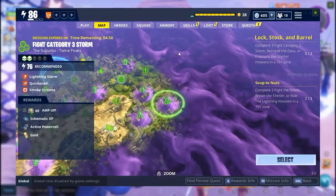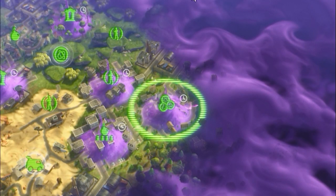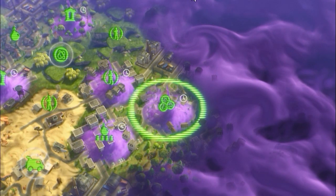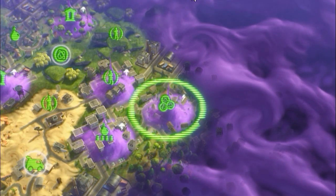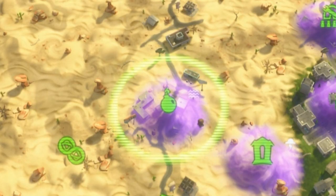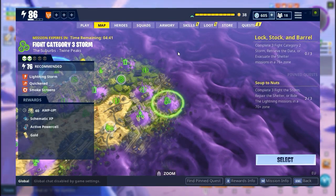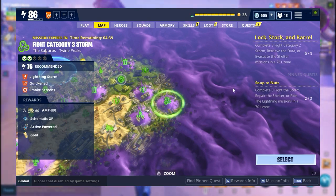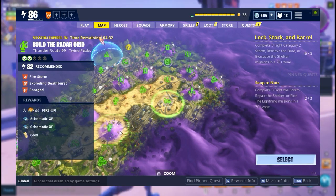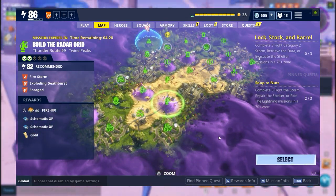The elemental storm alert mission is similar to the storm alert mission, but instead of a storm icon there will be a specific elemental icon next to the mission — a fire sun for fire, a nature sign for nature, and a water sign for water. After completing these missions you can get 60 perk-up of that specific elemental type: 60 Fired Up for fire, 60 Amp Up for nature, and 60 Frost Up for water.